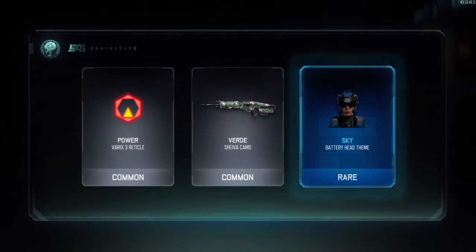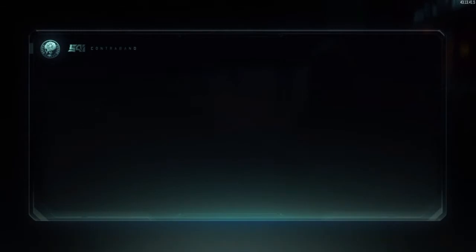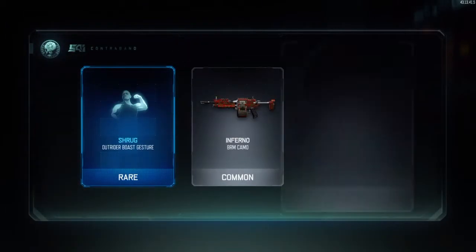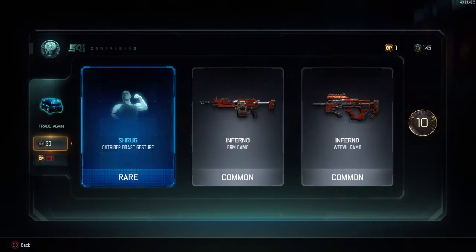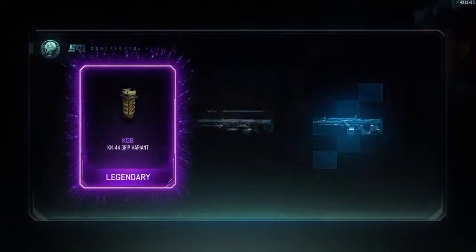Next we're going to get the barracks three reticle, the verde camo for the Sheiva, and a battery head theme. Only a couple more supply drops to go — we are going to get an Outrider gesture and the inferno camo for both the BRM and the Weevil, with a 10 crypto key bonus.